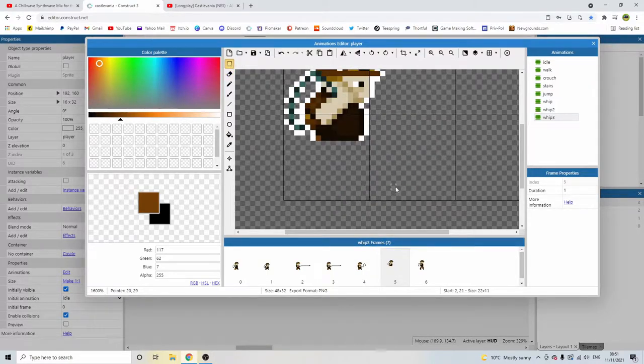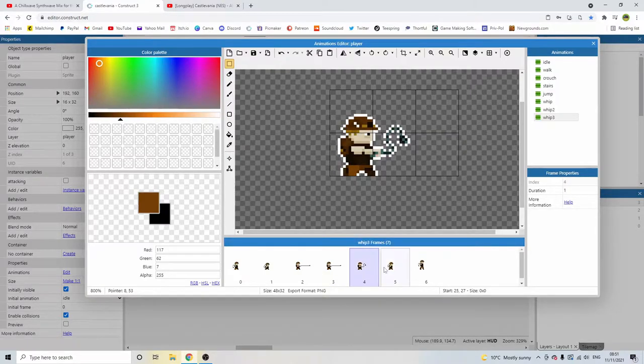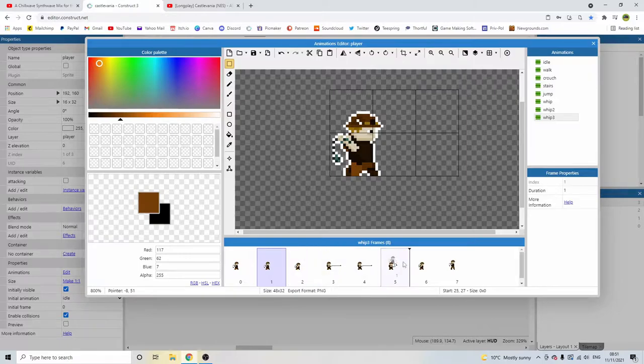Delete legs, paste in crouch legs, align it with the upper body, drag upper body down. Delete double-up of pixel. In fact, that's just a duplicate, so I can delete that frame. Right click on frame two and just duplicate it. Delete legs, paste in crouch legs, drag down.